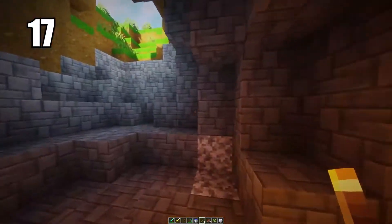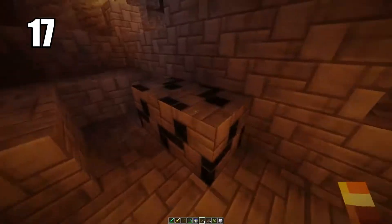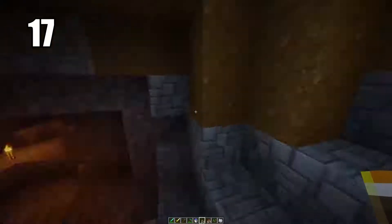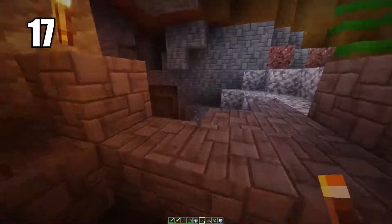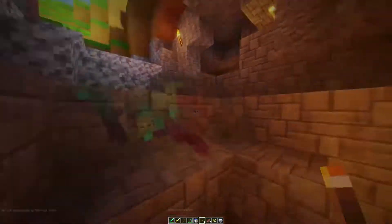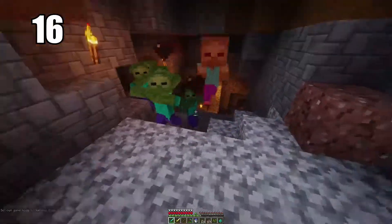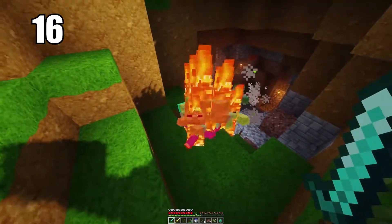Number 17 is placing torches on the ground to prevent mob spawns more effectively. When lighting up a cave, mobs spawn from the darkness, so lighting up the cave enough will prevent mob spawning. The most efficient way is to have torches on the ground where they carry the most light. You can still put them on walls and in dark corners as needed, but having them on the ground lighting a nice pathway is the best way to keep your cave safe.